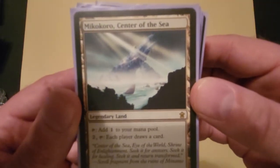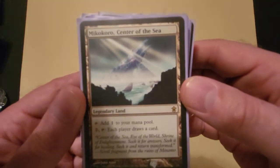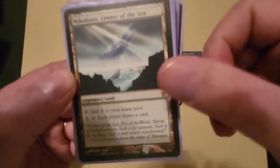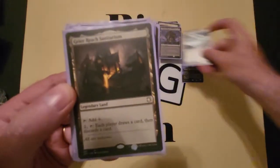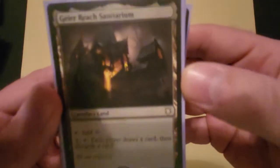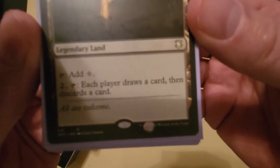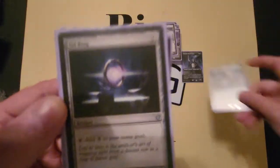Mikokoro, Center of the Sea — part of the reason I have this is sometimes my opponents will just run out of cards to discard, so I can force them to draw a card only to make them discard it. And then Geier Reach Sanitarium — easily one of the best cards in the whole deck. I tap it, pay two, each player draws a card then discards a card. Boom, just making people discard cards like crazy.